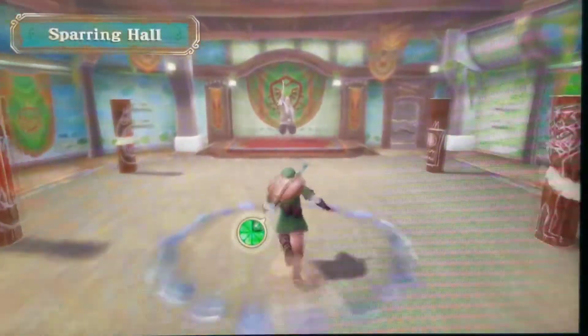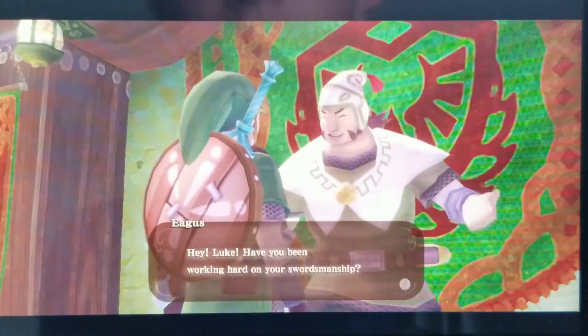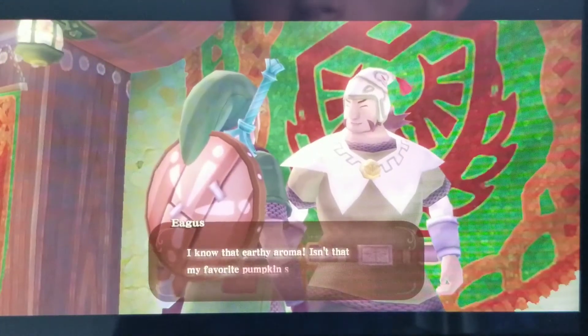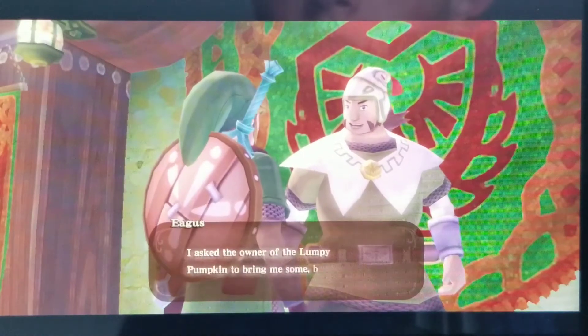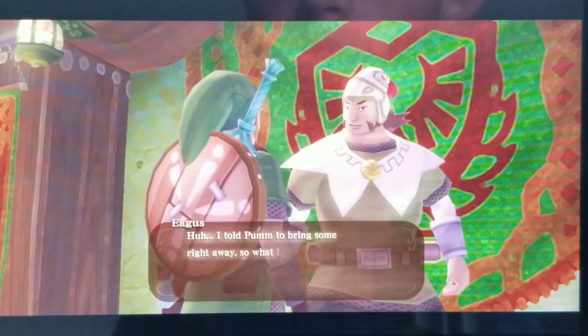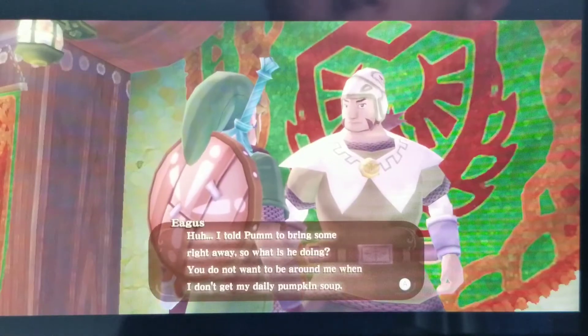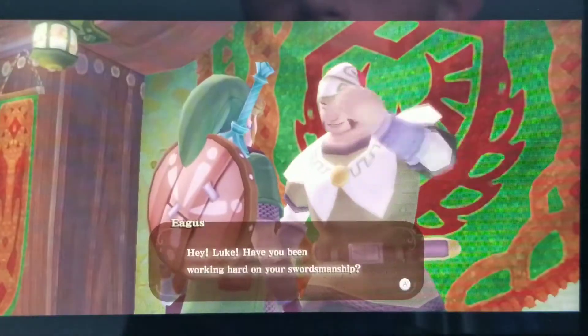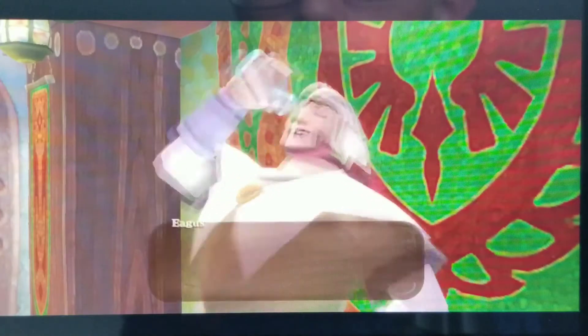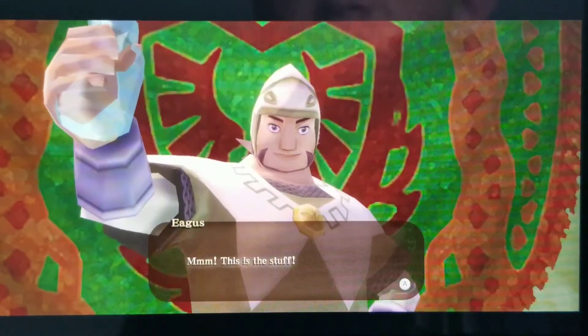The sparring hall. Is it this guy — Aegis? Hey Luke, have you been working hard on your swordsmanship? I smell something — I know that earthy aroma. Isn't that my favorite pumpkin soup? I asked the owner of the Lumpy Pumpkin to bring me some. You went out of your way to deliver some to me? Yes! Give it to me. So good, this is the stuff — pumpkin soup is best piping hot. Well done, say thanks to the owner for me.